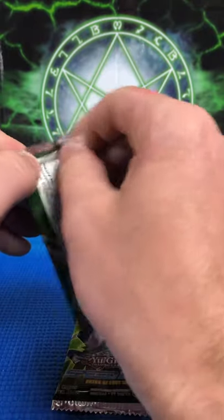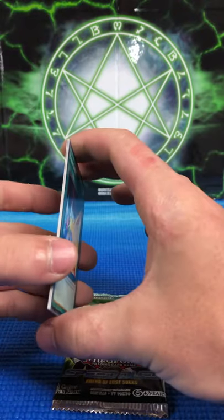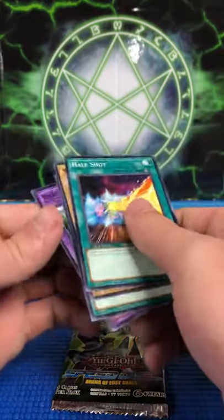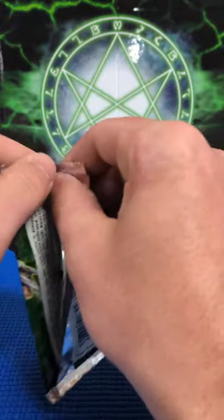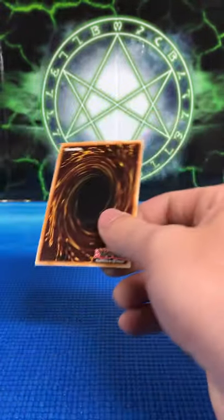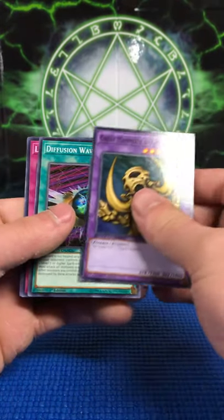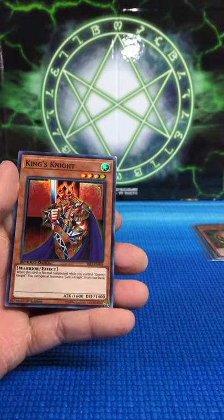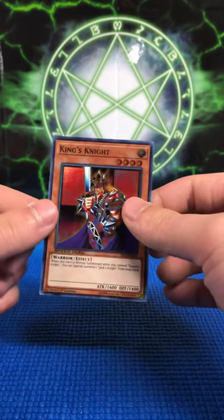Sphere Karibo again — really wasn't expecting that this early on. Half Shut, The Snake Hair, Block Attack, and Rabbit Horseman. Then Great Mammoth of Goldfine, Diffusion Wave Motion, and Limit Impulse. Oh, there we go — we've got a super: King's Knight. Looks really nice.